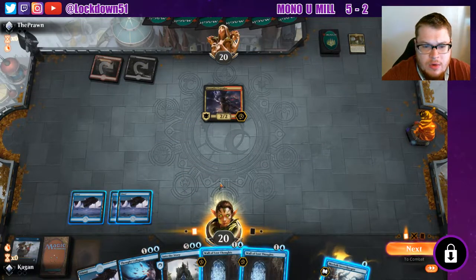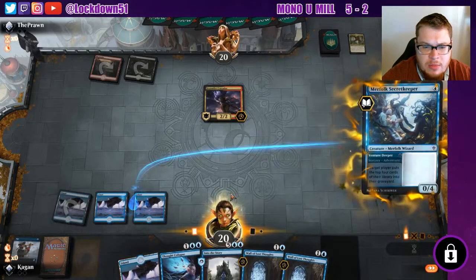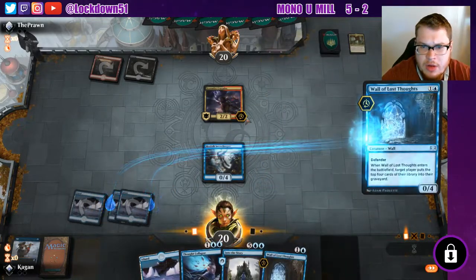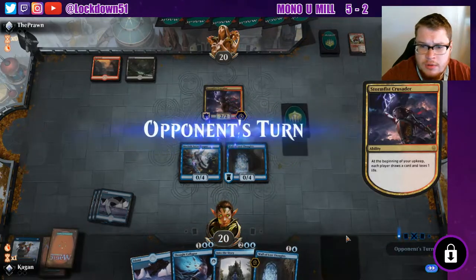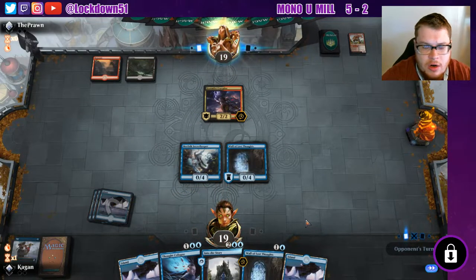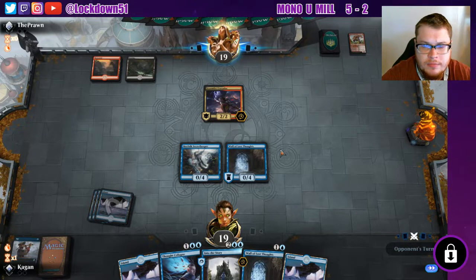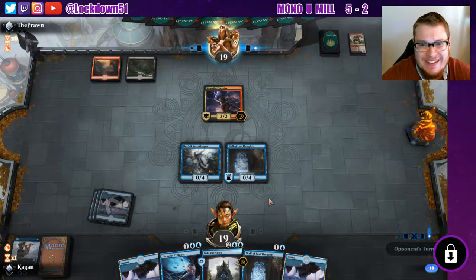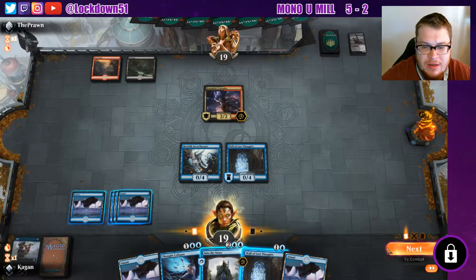Now do we want to just hold up counter spell? Let's just put down our blockers and get some walls up — we'll hold up counter spell for next turn. They may put down a decent creature next turn though, that's for sure. They have to draw an extra card against this deck which is always nice. They're just passing and they have to discard — not good for them. I think we're just gonna hold up counter spell.